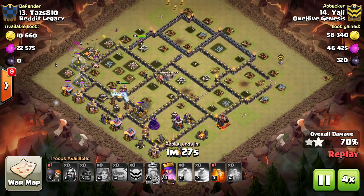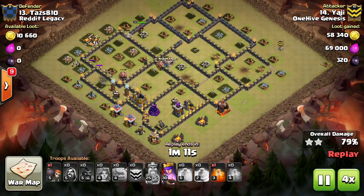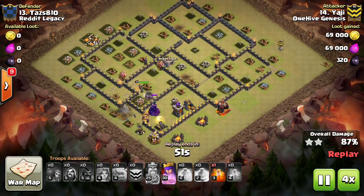Also, if you want your golems to reroute back inside the base after you drop a jump spell or some wall breakers, make sure you leave a few defenses up for them to target. Don't drop your queen or your wizards too early, because this will make the golems have nothing to target inside the base and they'll get stuck on a wall.